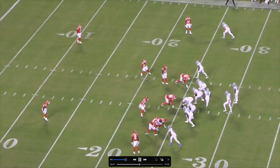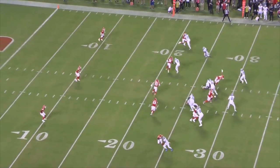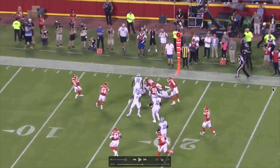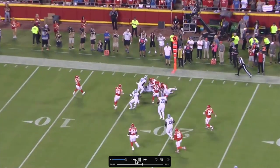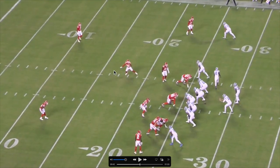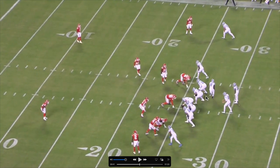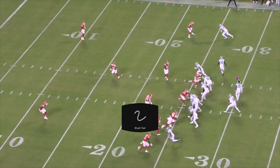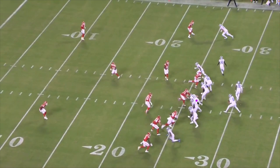Remember the last play where Brown came in motion and everybody followed? On this play they don't follow — in fact, McDuffie drops back. Here's the problem with McDuffie dropping back into basically a cover three: we've got strong side over here with three blockers, and the DB is going to get blocked.